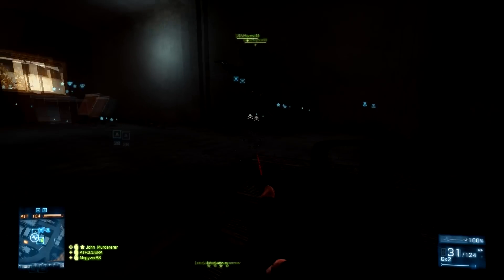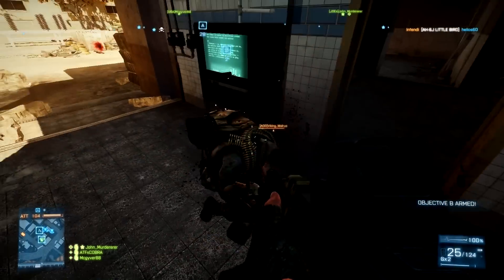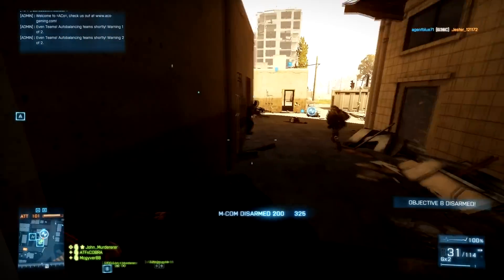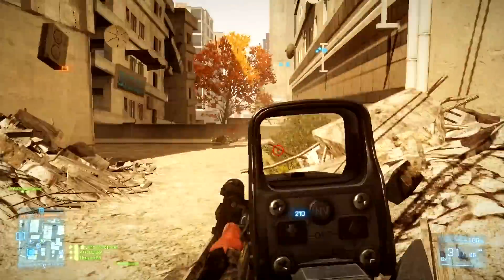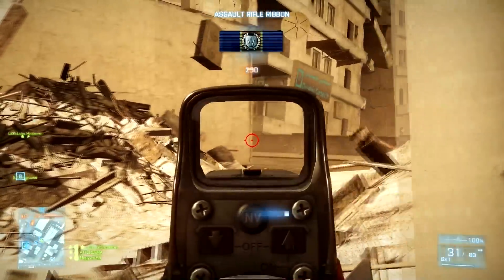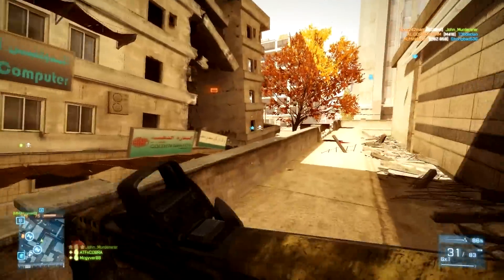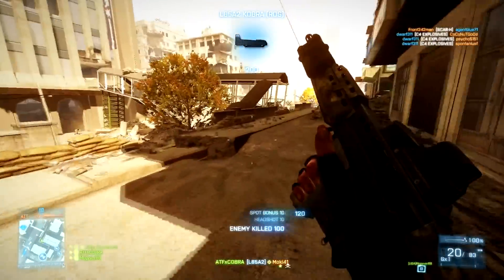My next weapon on the list is the USP. I know we have a bunch of pistols in the game already — the MP443, M1911, MP44 — there are a lot of handguns. But one I want to see is the USP. It looks badass with the silver and chrome look and the black handle — really crisp and clean. I'd definitely love to see it in Battlefield 4 or the next expansion pack. It has superb accuracy in just about every shooter I've played it in — very powerful as well.